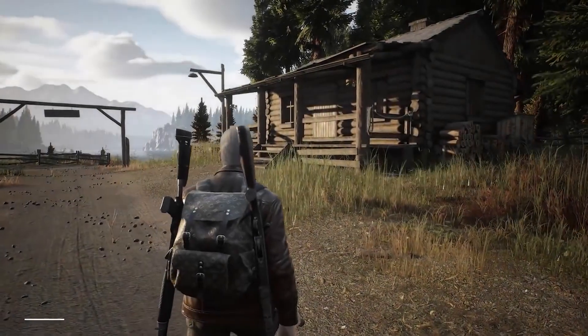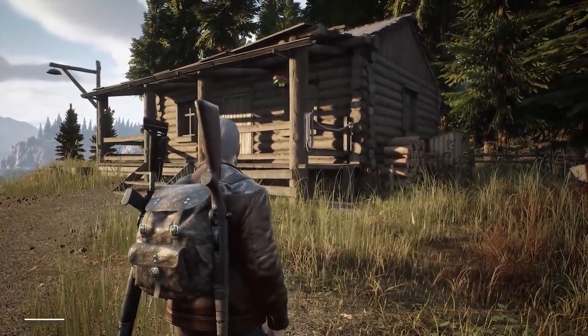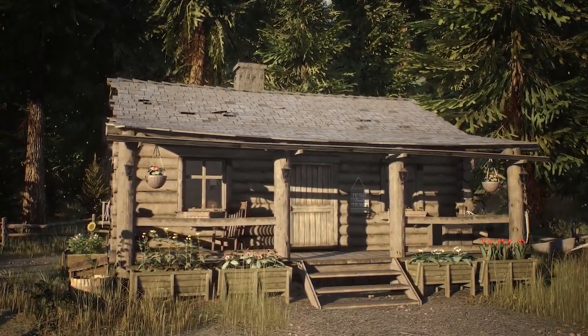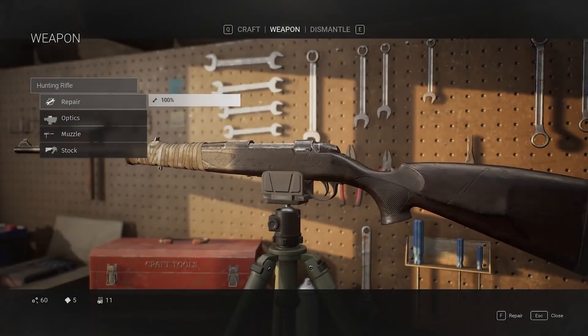Obviously they're trying to tell us we will have houses and they will be upgradable. We see a lot of plants and planters being added, some furniture, lights, and some decoration. Then we get to see what I assume is a weapon station inside the house — we have a few options at the top: craft, weapon, and dismantle.